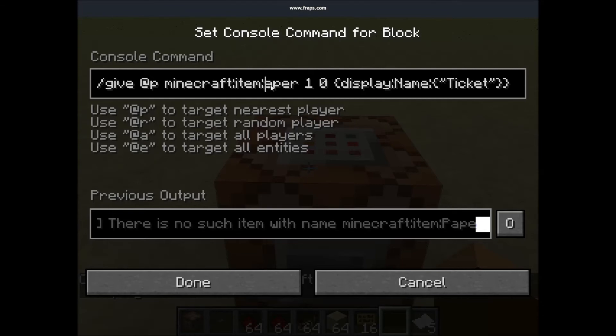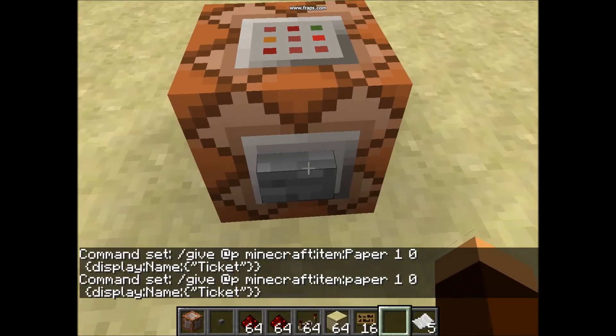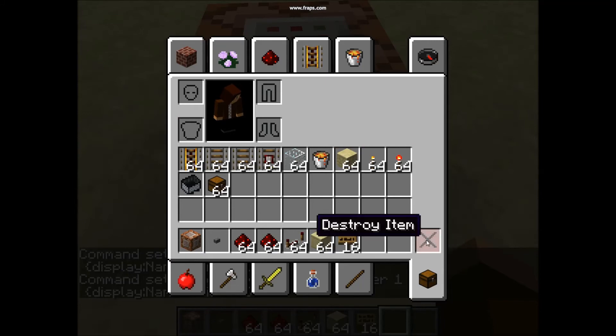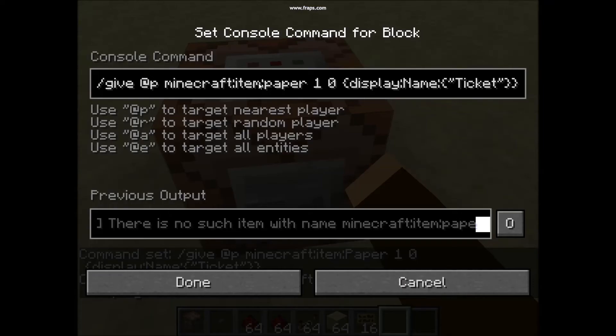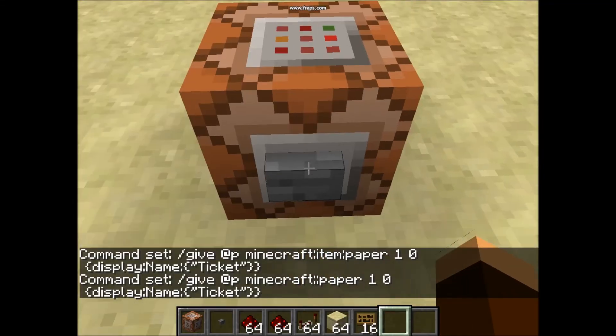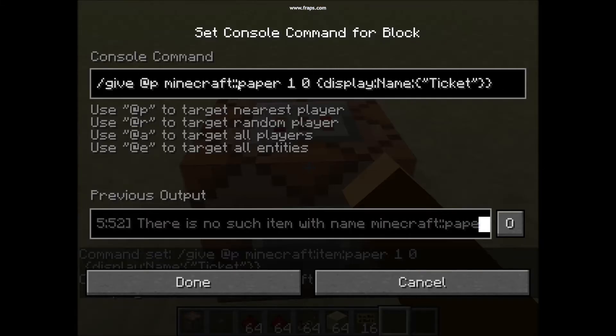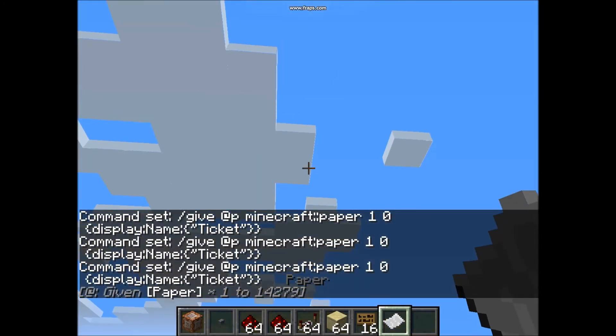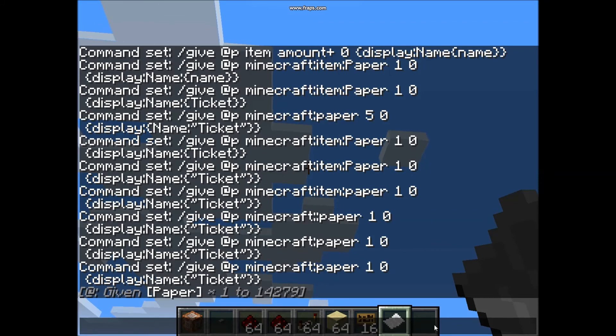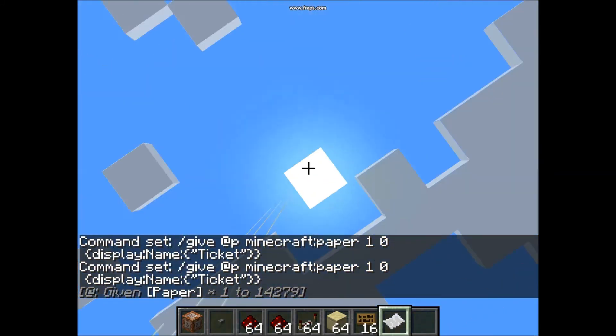For me it's not working to put the item in right now — I've already got five tickets from before. It's not gonna work for me because I already have the minecraft item and two of these for demonstrating. Now it should work — yes! It'll say 'given ticket' or whatever you're gonna name it.